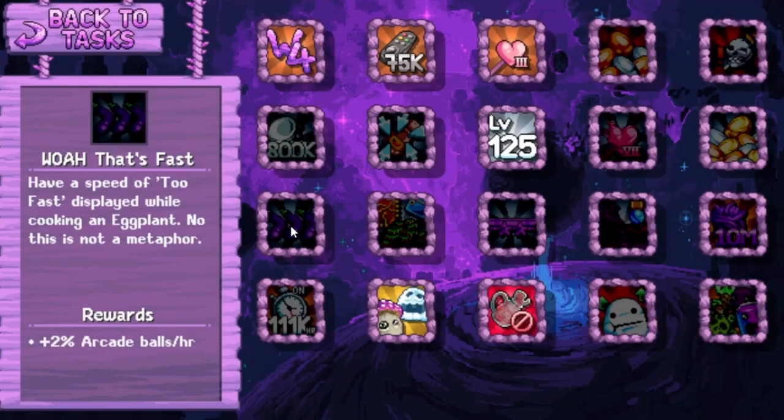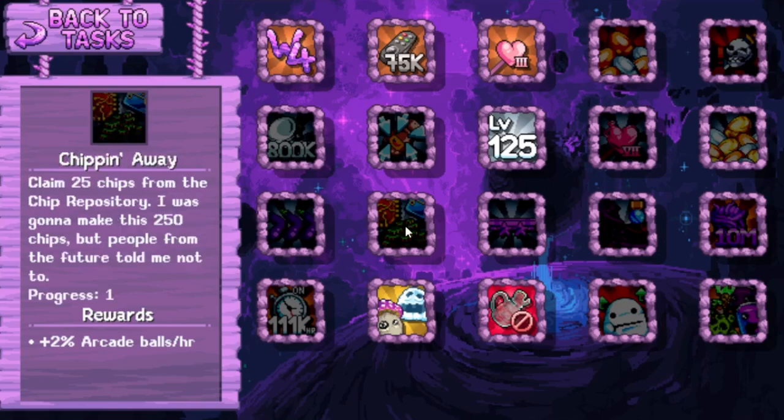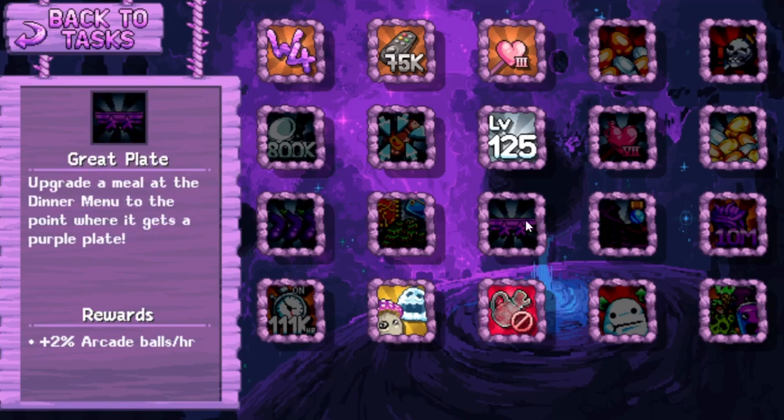Wow, that's fast. Have a speed of 2 fast displayed while cooking an eggplant - no, this is not a metaphor. 2% arcade ball. Ship in a Way: Claim 25 ships from the ship repository. I was gonna make this 250 but people from the future told me not to. Progress one. More arcade ball - 2% is nothing by the way. These are very, very small bonuses. Great Plate: Upgrade a meal at the dinner menu to the point where it gets a purple plate. 2% arcade ball.